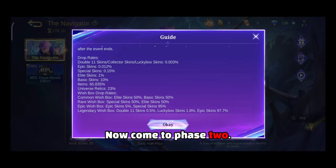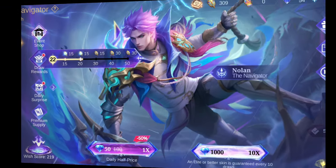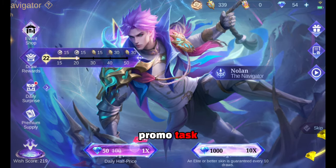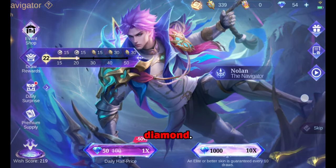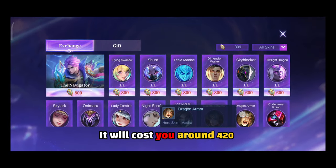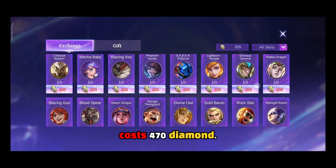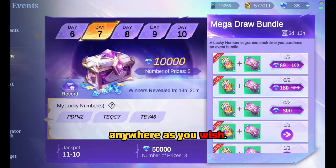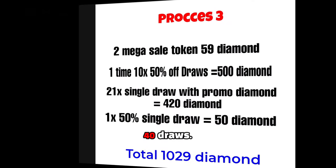Now come to phase two — recharge 500 diamonds on November 16th. That day, use all your promo diamonds for spins. You will have a total of 1,680 or more promo diamonds from daily promo tasks as well as from the phase one recharge task. With 1,680 promo diamonds, you can do 21 single draws, costing around 420 diamonds. You also need to do one single discount draw. Until now, your total diamond cost is 470 diamonds. To complete the 500 spending tasks, spend 30 diamonds anywhere you wish. After that, collect all premium supply event tokens and do 18 free draws. In phase two, we have done a total of 40 draws.